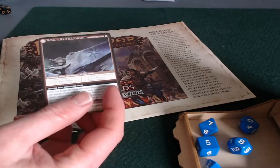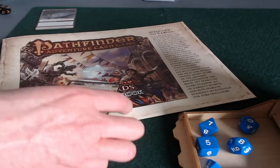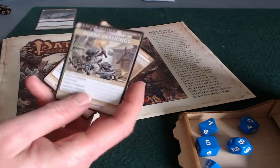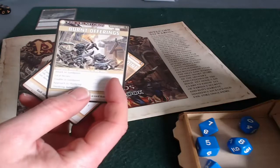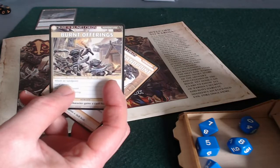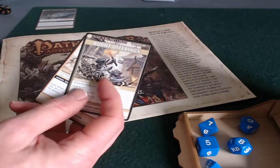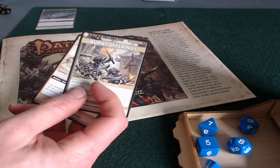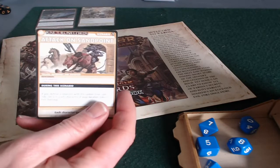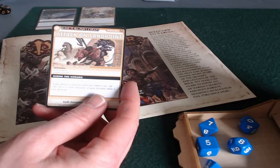This adventure path card dictates which adventures you play and in what order. As dictated by that card, the first thing to do is set up the adventure for Burnt Offerings. Now within the adventure of Burnt Offerings, there are five different scenarios. The first scenario is Attack on Sandpoint, and if you're familiar with Rise of the Runelords, that is familiar to you. The picture also kind of suggests what's going on — suffice it to say that Sandpoint, the town of Sandpoint, gets attacked by a bunch of goblins.